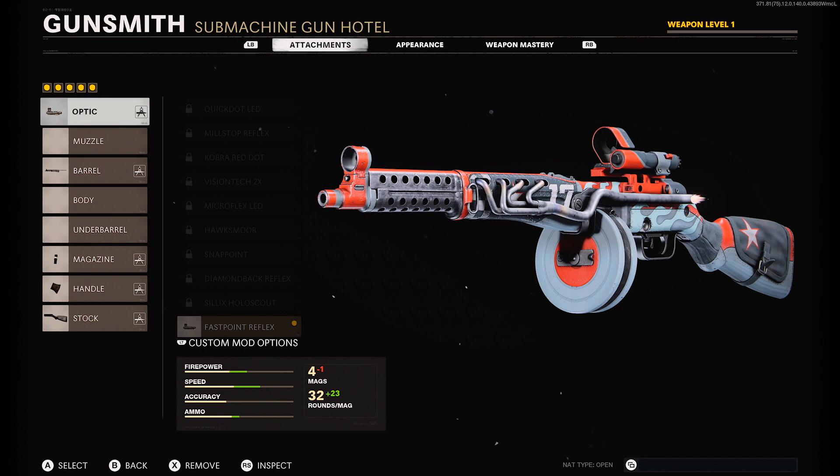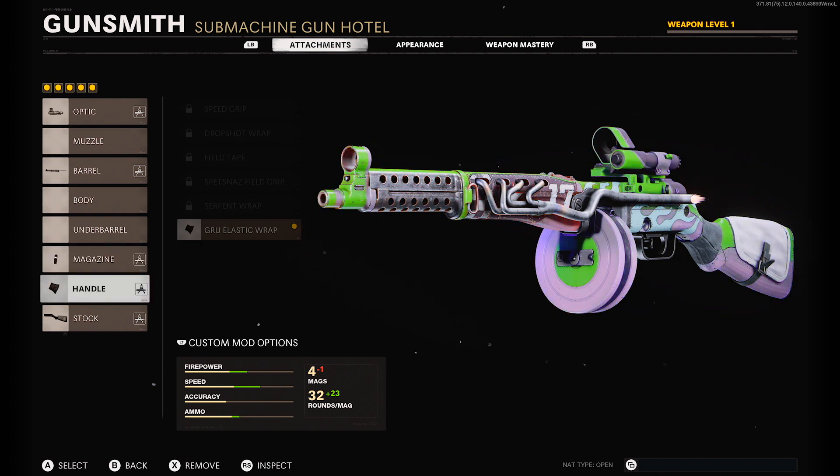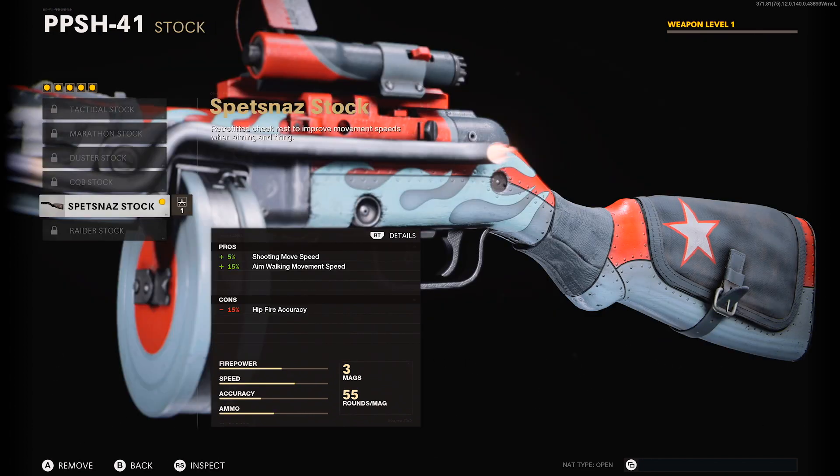Let's go ahead and check out what the blueprint comes with. As far as the optic, the gun comes with Fast Point Reflex, Task Force, 55-round drum mag, Grue Elastic Wrap — which is awesome for maximum ADS time — and Spetsnaz stock.